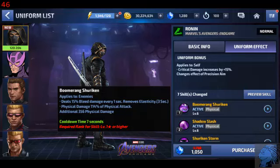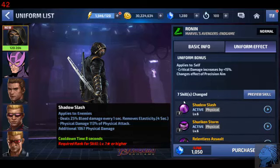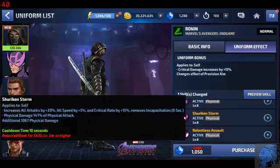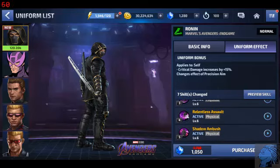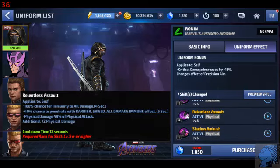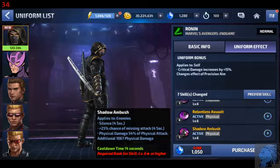Skill 1: Boomerang Shuriken — 15% bleed damage and removes elasticity. Shadow Slash — 25% bleed damage and removes elasticity. Increases all attacks by 20%, all speeds by 5%, critical rate by 15%, and removes incapacitation. Relentless Assault: 100% immunity to all damage for 4 seconds, 40% chance to penetrate barrier, shield, and all damage immunity for 5 seconds. Shadow Ambush: silence 25% and adds 25% chance of enemies missing their attacks.